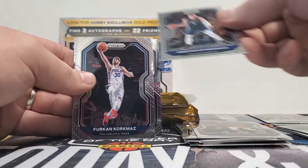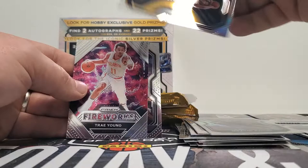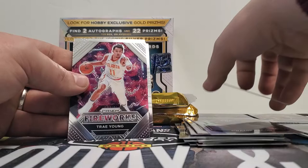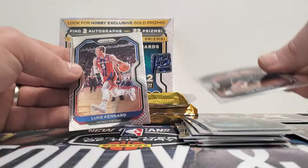Chris Paul, Mike Conley — I like that guy too — Otto Porter Jr., Dwayne Bacon, Zeke Najee — I don't even know how to pronounce his last name. Fireworks Trae Young, Brandon Clark — that's actually a pretty cool photo, I like that. Cassius Stanley, Joe Ingles, and Luke Kennard.